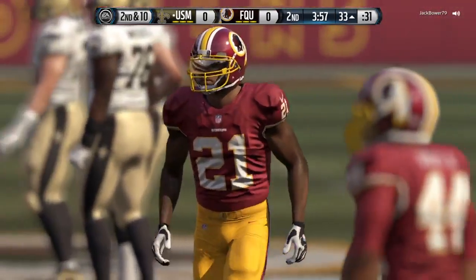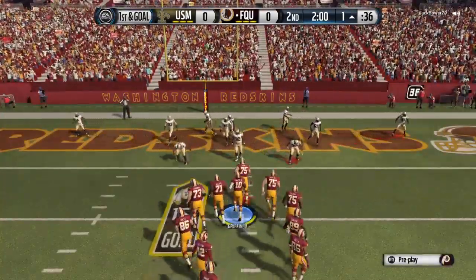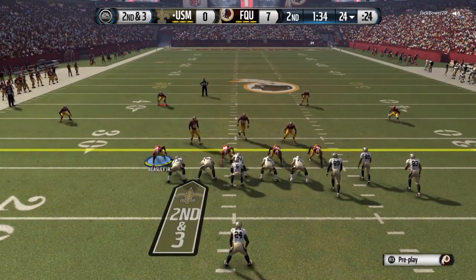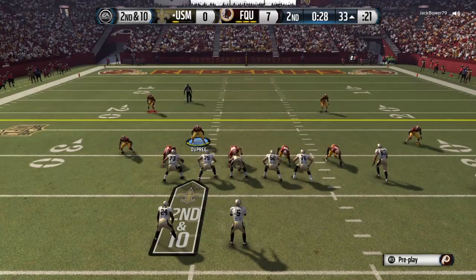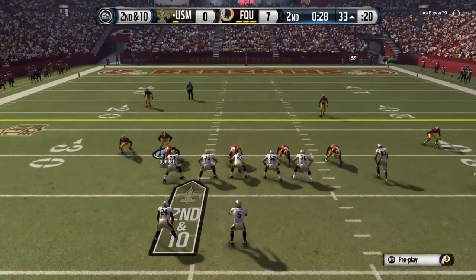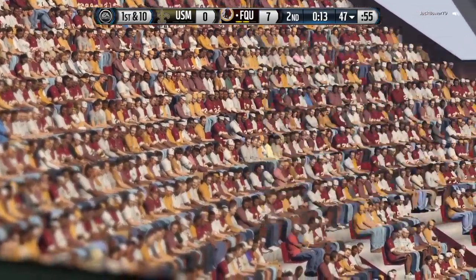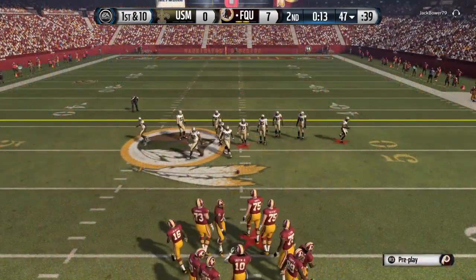Taylor's lined up with no extra blockers for this snap. The D-line saw something on the offense — everybody shifted to the left. Devontae Freeman with the reception, Taylor is there to take him down. The key to being a really good route runner and running these drag routes across the field is it shows some courage. Don't worry about what's in front of you; the quarterback will take care of that.